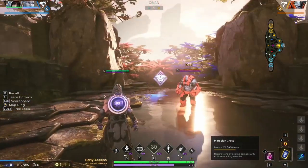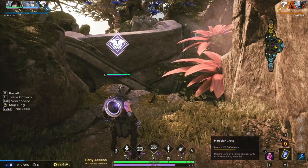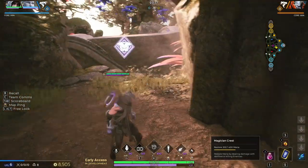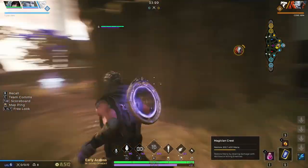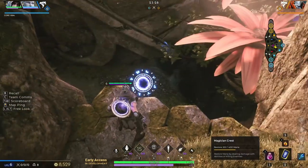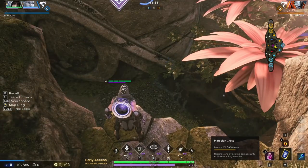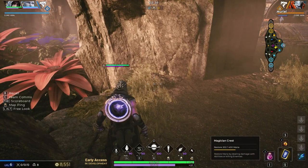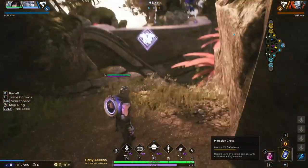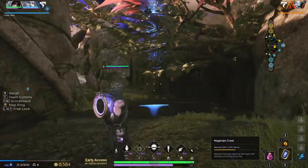Another great move with your Torn Space, your E, is juking out enemies. In Predecessor there are a lot of high ledges. If you have an enemy chasing you and they're quite close behind you — or even if you turn a corner and walk a little slower to let them get closer — what you can do to juke them out is jump, turn around, and throw your Torn Space, and you'll end up above them. Try to line it up so you jump a little to the side, so they don't land in your portal accidentally and come after you. Even if they do, they'll be slowed by 50% for 1.5 seconds. If you can actually line it up, you'll land back up on the ledge and get away.